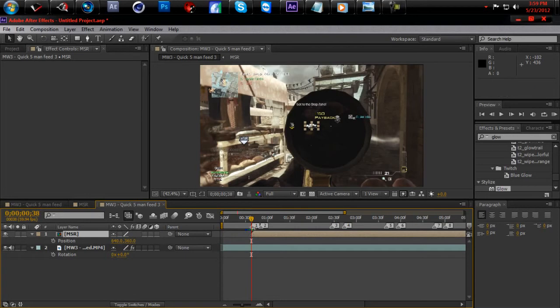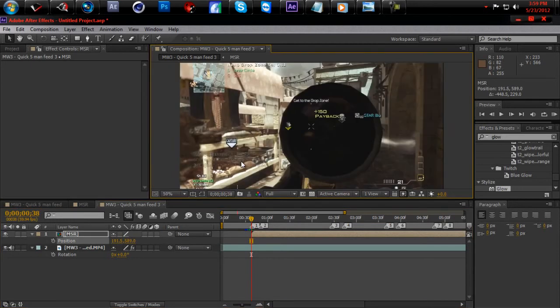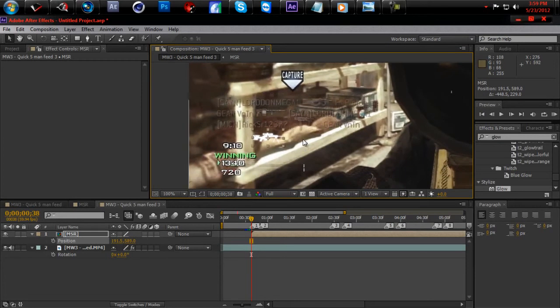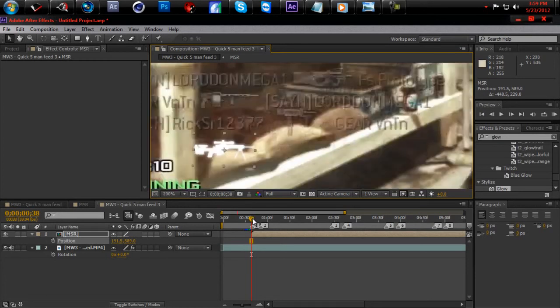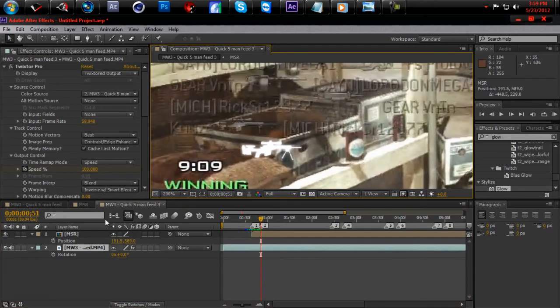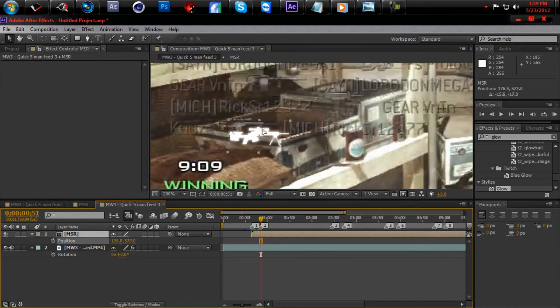You want to line it up to where the kill feed is — like once you get the kill and it starts popping up, that's where you want to line it up. What I do is go to where the kill feed stops, where it stopped moving, and then I just line it up.